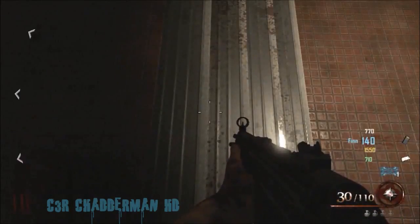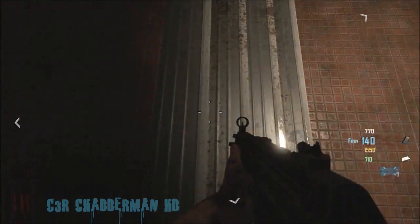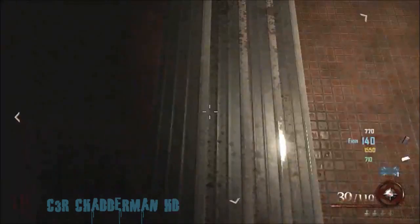This second glitch I want to show you is above the canteen. It's hard to get into the showers, and all you need to do is line your crosshairs against that step, as you can see in the video.